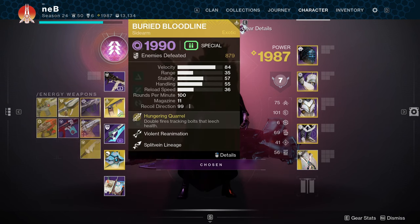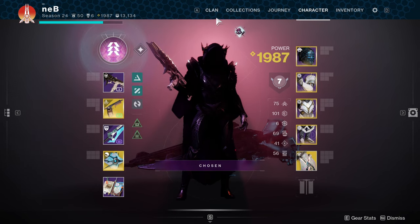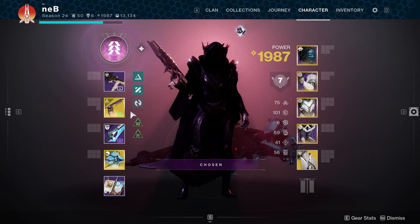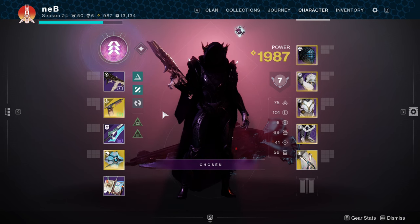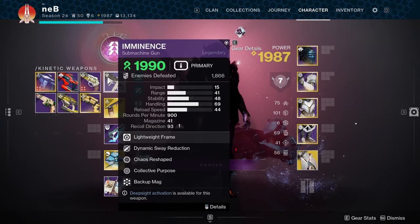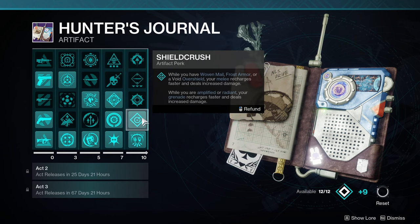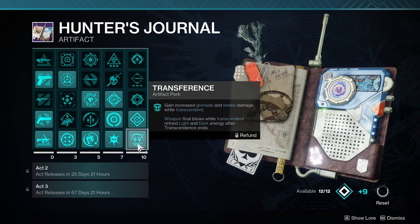For the weapon, I do recommend using something that can debuff. Here I'm using the Buried Bloodline. You could use something like Sunshot though — just as long as it applies a debuff, then you're good. Heavy weapon of your choice, and either a Strand or Stasis Primary. For the Artifact Mods, you'll want Shield Crush and Transference.